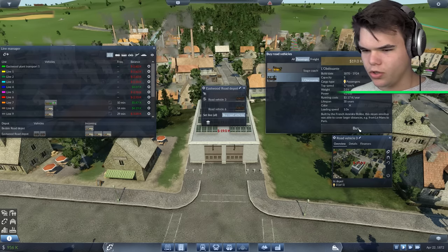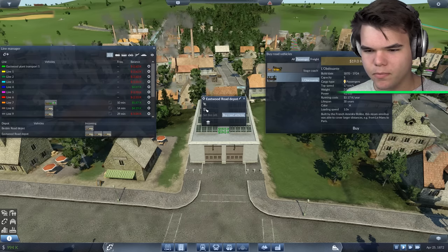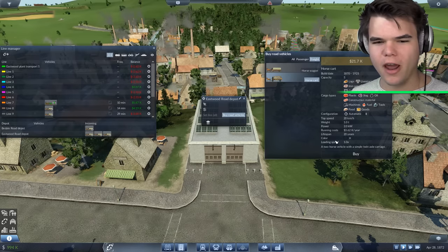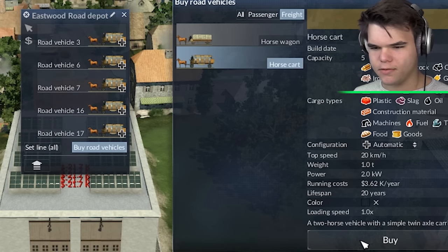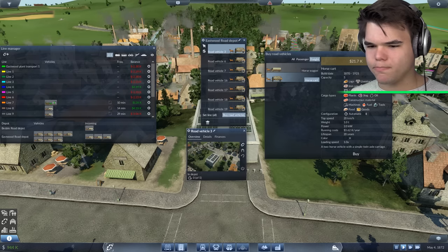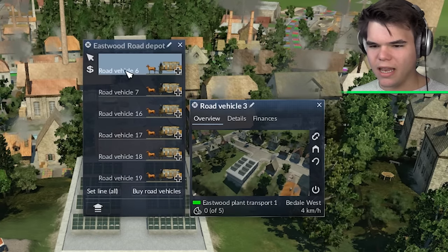One, two. Wait, it's a passenger thing. I need freight. I gotta sell them again. Don't worry about it, I didn't lose any money on that. Okay, we still need horses for freight, I guess. One, two, three, four, five, six, and then seven. Great. Let's click on these bad boys and send them to their lines.